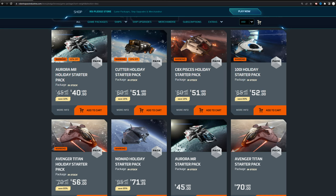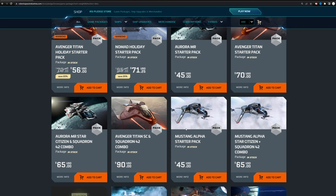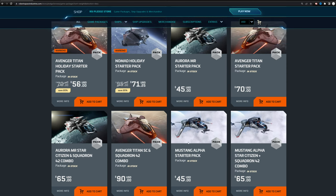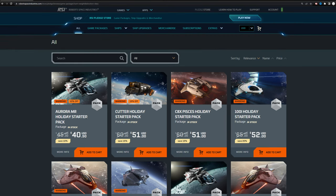That covers my top three picks. It's pretty straightforward, but I wanted to give my opinion for brand-new players who don't know a lot about any of this. When I started, I almost bought the Mustang — glad I didn't because it doesn't have a bed. Originally the Mustang and Aurora were basically the two entry-level starter packages, and luckily I went with the Aurora.